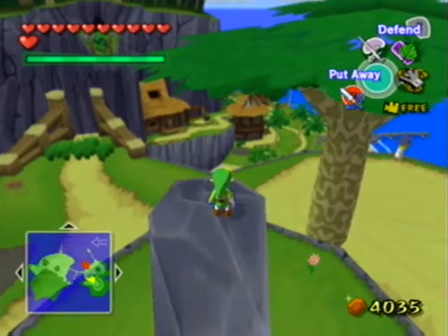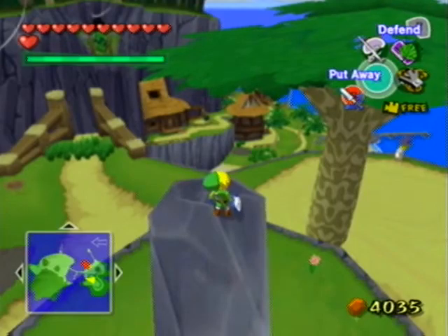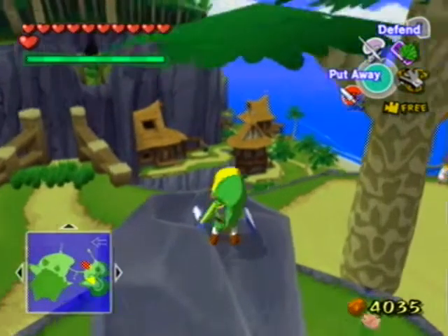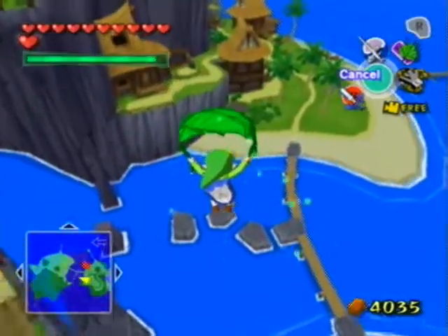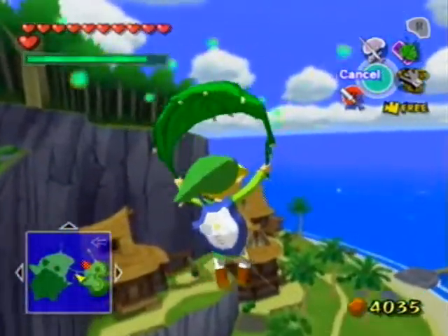Howdy guys, and welcome back for some more Let's Play Legend of Zelda Wind Waker. In this part, we'll be coming straight to the chase. We're on Outset, I'm up here, the wind is going west. Let's jump off with the Deku Leaf, because we need to head over here to get our next Triforce chart.